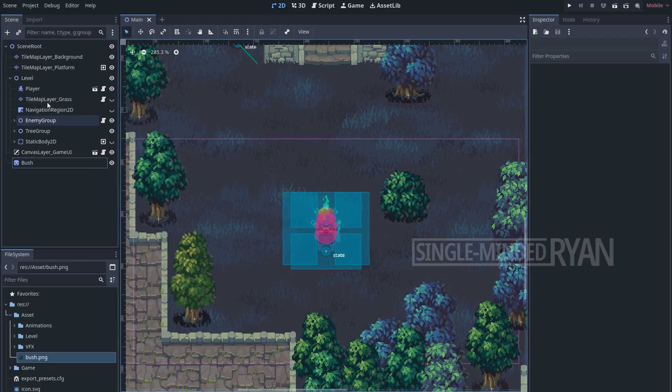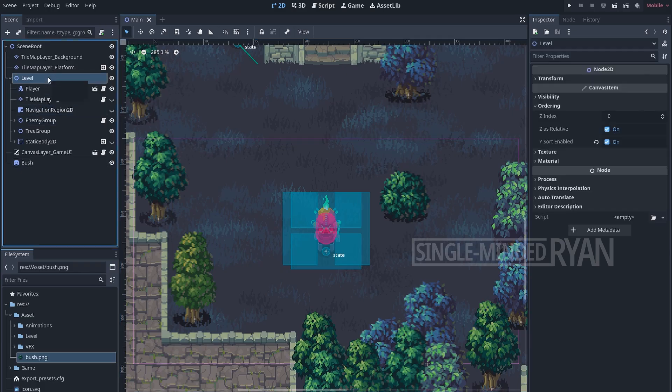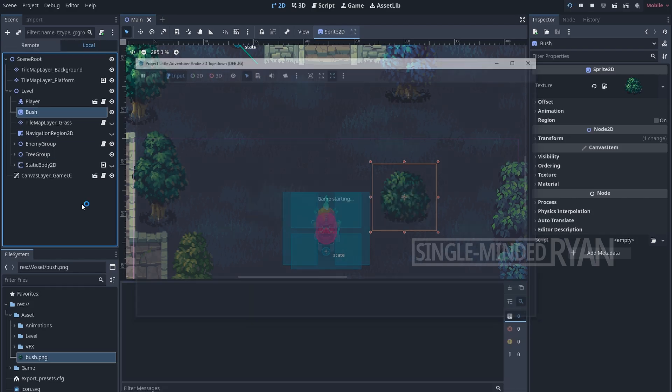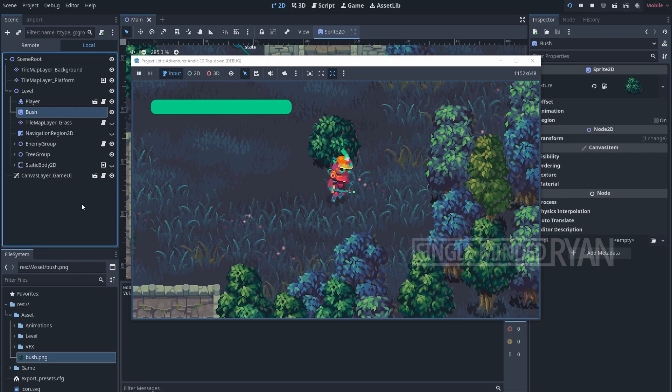We do not need to enable Y-sort in the bush node itself. Instead, we put all of the nodes we want to sort under a parent node, and we just need to enable Y-sort in the parent node. In my case I have put most of the nodes under the Level node. If we select the Level node, you'll see Y-sort is enabled under Rendering. So we just need to drag the bush node into the Level node. Let's run the game to check out the difference.